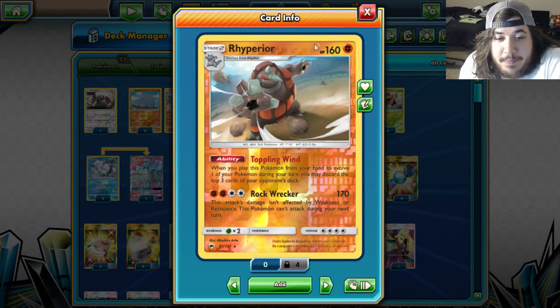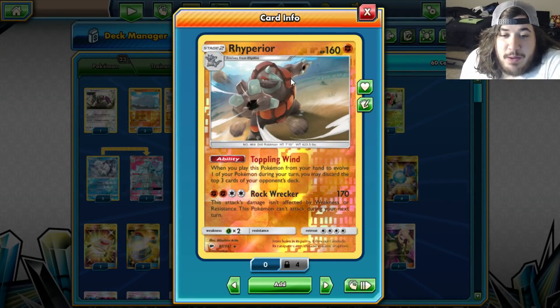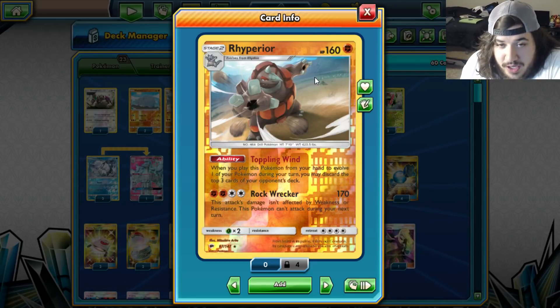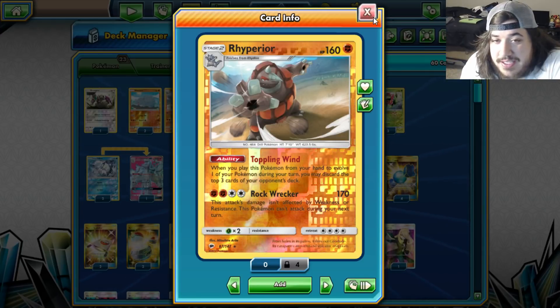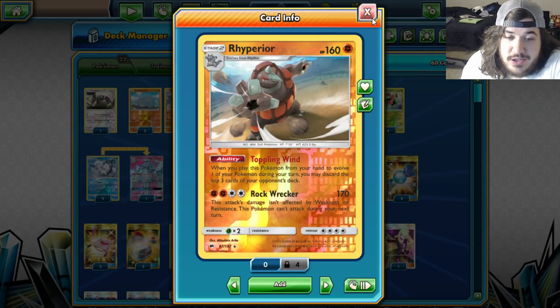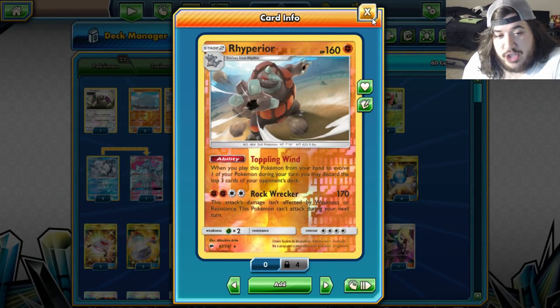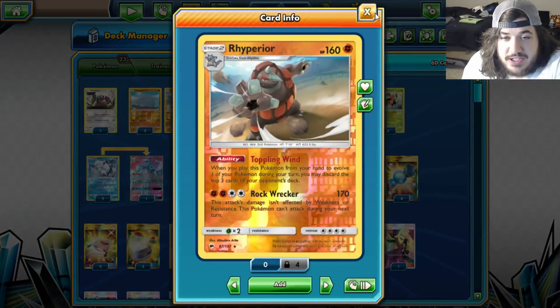Rhyperior's Toppling Wind: when you play it from your hand to evolve one of your Pokemon during your turn, you may discard the top three cards of your opponent's deck. Our goal today is to deck our opponent out. Zamora said your opponent will take two to three prize cards - they'll have about 20 cards left - and that's when you go into action.